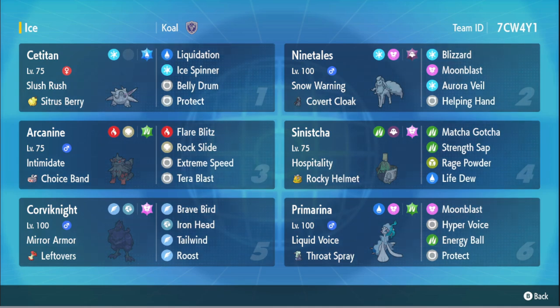Tatsugiri has Matcha Gotcha, Strength Sap, Rage Powder, and Life Dew — nice support set. And what hospitality does is basically just give you a nice heal whenever Tatsugiri enters battle. Corviknight here just being our Tailwind setter and a little bit of sustain with the Fairy Tera.